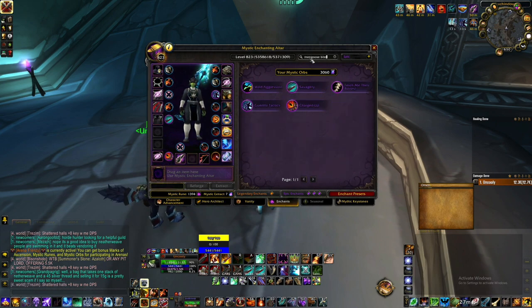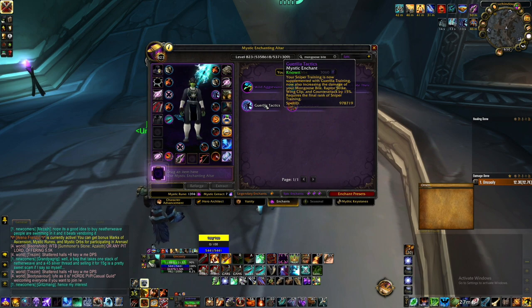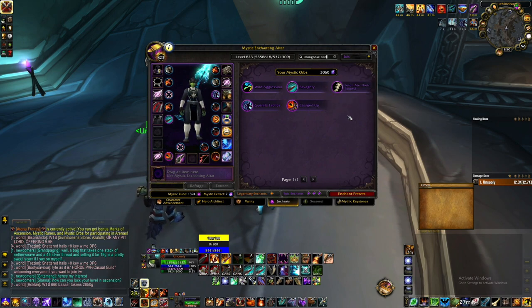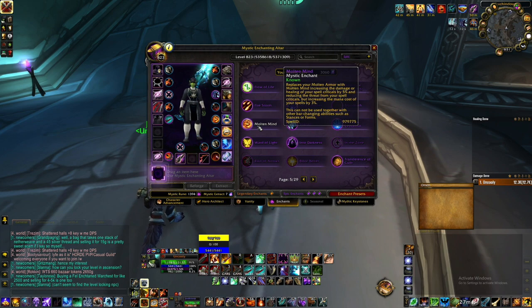For example, if I type in my main ability, Mongoose Bite, I get five choices. Depending on what I'm using in my spec, some might be really good. If I'm Rogue-based, I might get Wild Aggression. If I'm using Wing Clip, I might get Shavertree. If I'm using kill commands on a pet, it might be worth getting Fetch the Bones. Some epics are stance-based - a Molten Mind takes away Molten Armor and gives you an additional benefit, but means you can't go into things like Moonkin form, tree form, defensive stance, battle stance, zerk stance, bear form, cat form, or shadow form.